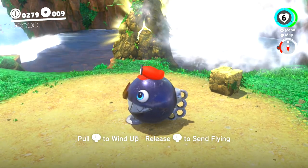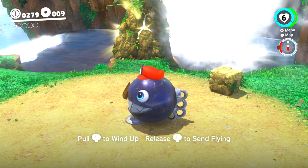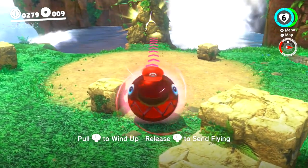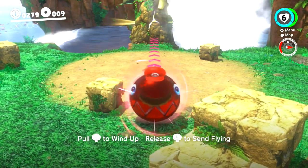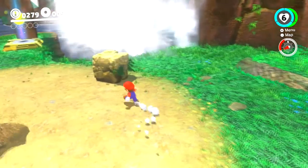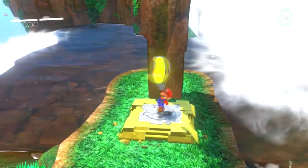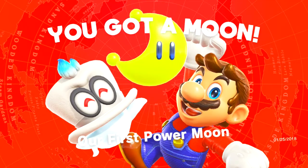Here's our next enemy that we can transform into — we are Chain Chomp! What you can do with the Chain Chomp is wind yourself up like this, and then once you're ready, go ahead and release. Boom! And then a moon appears — it's like the lunar moon from Super Mario World. We're going to pick it up and get three free one-ups! Our first Power Moon!